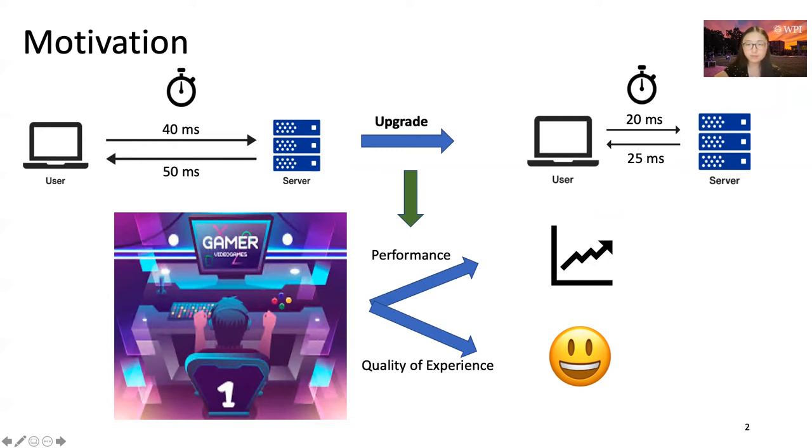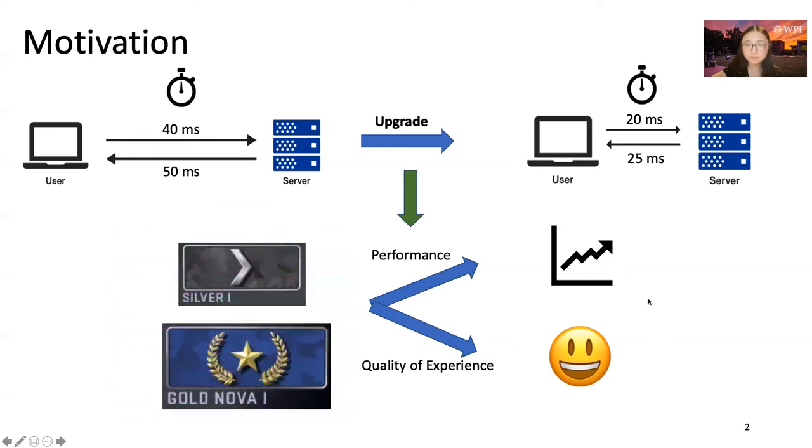The second aspect would be player's feeling, represented by the quality of experience. Latency and players has been a well-studied area. However, players may have different skills in games. Many game players pay attention to network latencies, but how much network latencies impact players based on skill is not well known. The question we are trying to answer is: how does latency affect first-person shooter game players in different skill groups on performance and quality of experience?